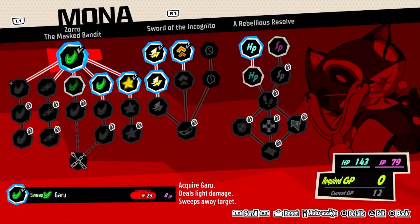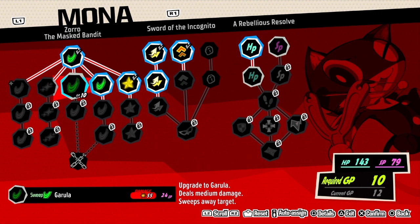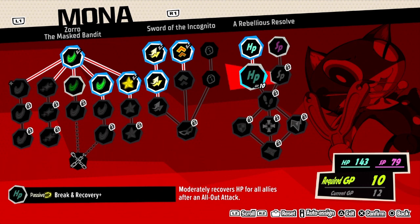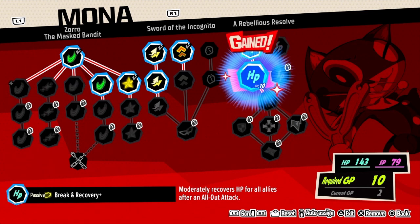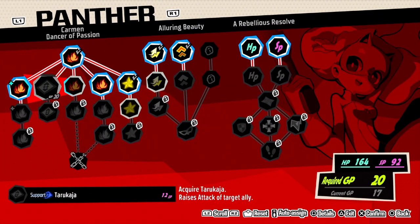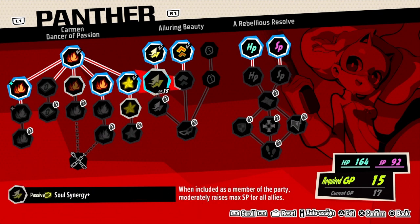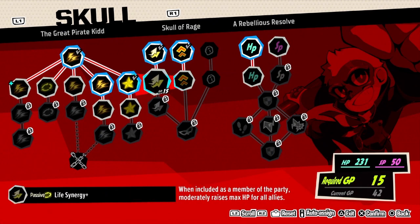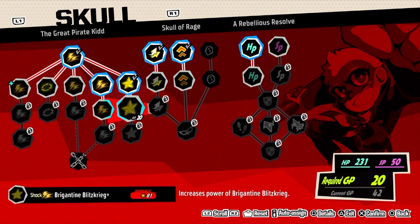Now we're gonna hold on to your GP. Okay, Mona - moderately recovers HP for all allies after an all-out attack. When included as a member of the party, moderately raises max SP for all allies - yeah, let's do that. Skull: included raises HP, increases power of Brigantine Blitz.